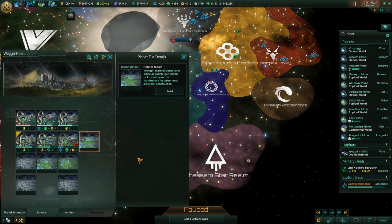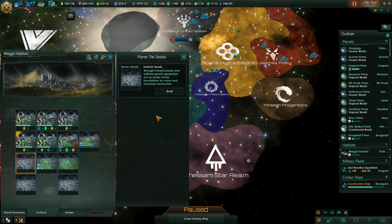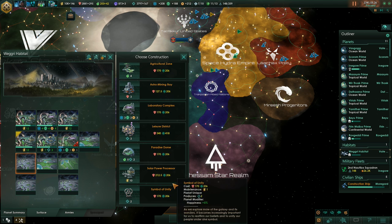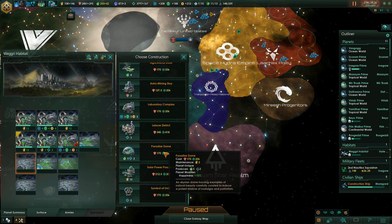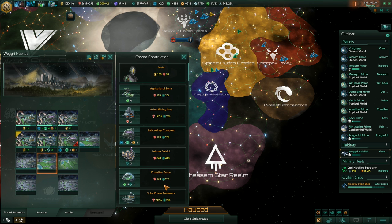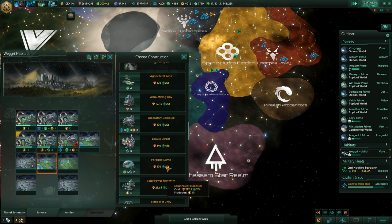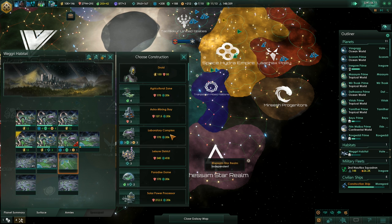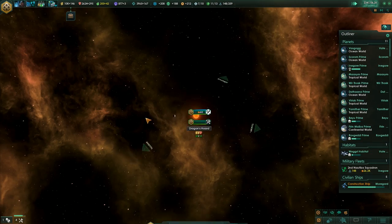How's the habitat doing? It's growing nicely. More laboratories and more energy. Two or three habitats like this should mostly solve our energy problems in the predictable future. Even one habitat full of solar power processors should solve any of our energy problems really — and it will be worth a crap ton of science.